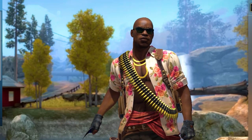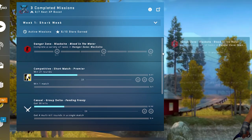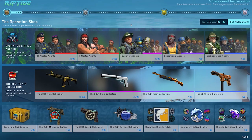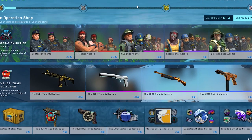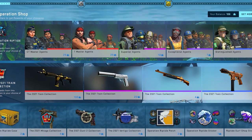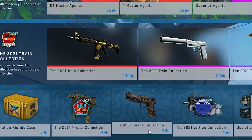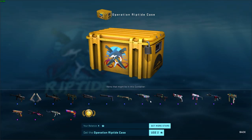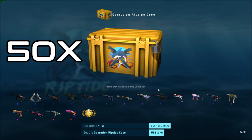One way to profit from Operation Riptide is to complete all the missions and then you will get 100 stars. The safest way, which guarantees you profit, would be to spend them all on cases. One case costs 2 stars, so with 100 stars you can get 50 cases.